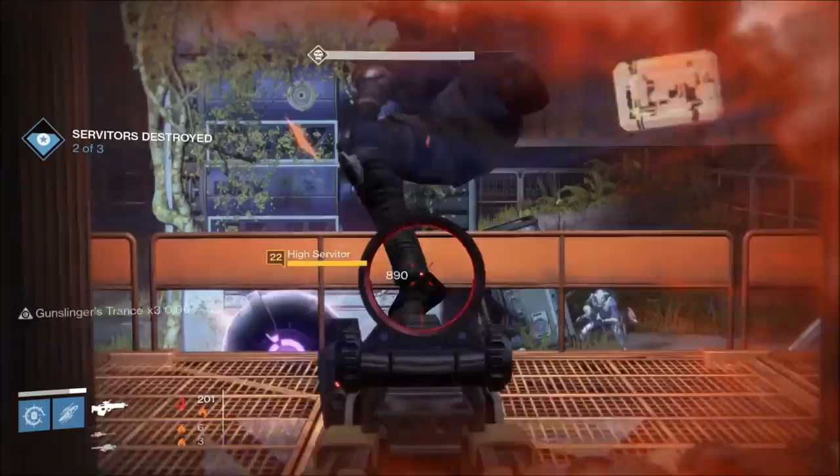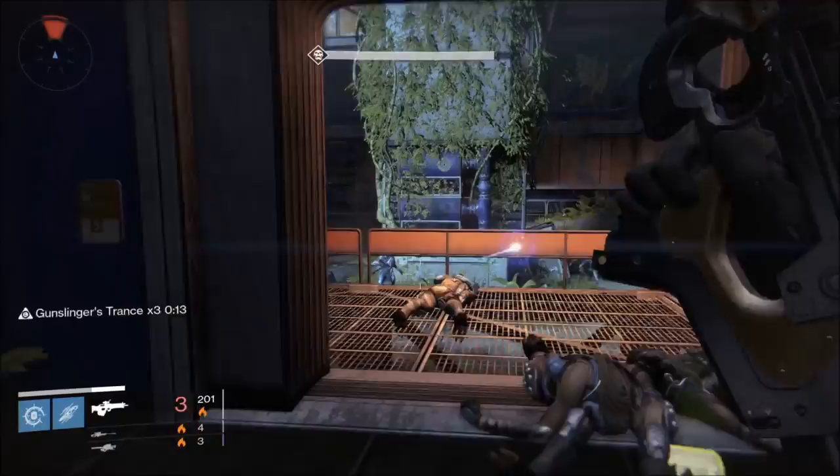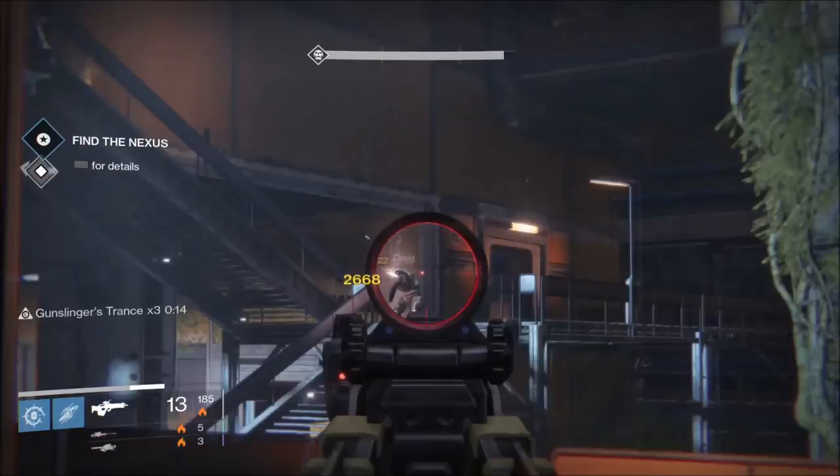To start off the quest line you'll first have to get the exotic bounty Toland's Legacy. After accepting this you will be tasked with completing a weekly heroic or nightfall strike. Since it doesn't matter which one you do, I suggest doing the weekly heroic strike on the lowest difficulty. Doing this ensures that it will be a quick run without the threat of starting over if you did it on the nightfall difficulty.